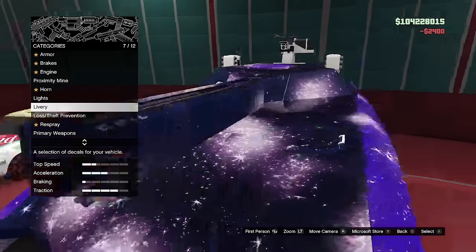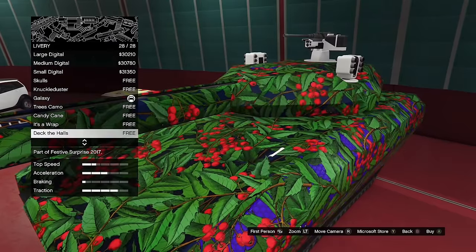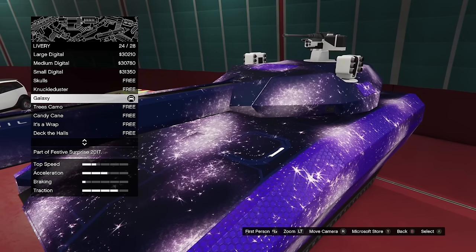The Coquette has a livery called Galaxy that was only available during Christmas of 2017 and is extremely rare now. However, this didn't stop glitches from putting it on different cars, which actually looks pretty cool — but it is strange that the Coquette was the originator of this livery.